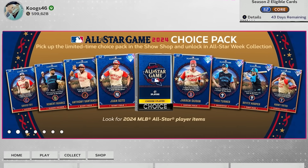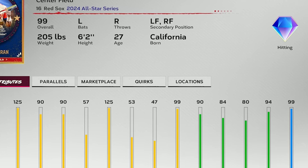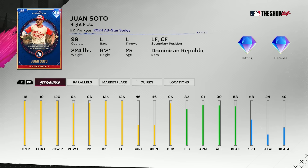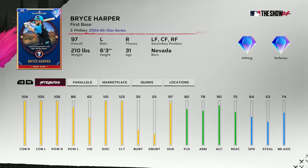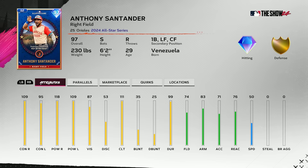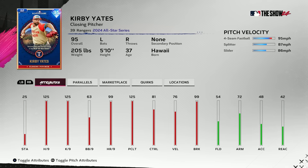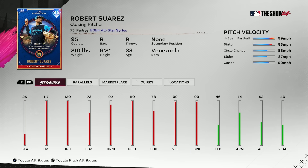The All-Star Game Pack is live in MLB The Show 24, headlined by the Rare Round featuring All-Star Game MVP 99 Jaron Duran and 99 Juan Soto — both very good cards. In the mid-round you have 97 Bryce Harper, 97 Anthony Santander, and 97 Trey Turner. Lastly, in the base round you have 95 Kirby Yates, 95 David Fry, and 95 Robert Suarez.